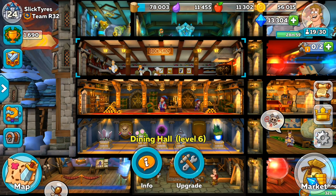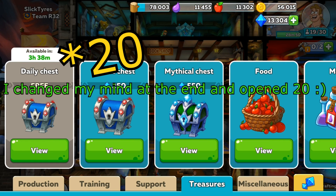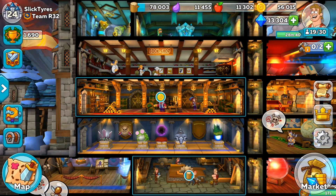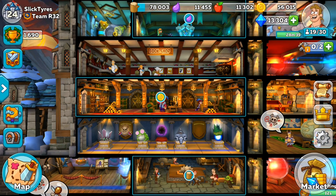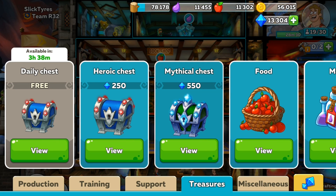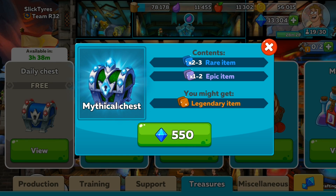Hello there, people of the internet, and welcome back to another Hustle Castle video. Today we're going to be opening up 15 mythical chests. I'm only doing 15 this time — I did 20 last time, link in the description. People pointed out in the comments that I should have waited until I was one throne room higher to get legendary items from mythical chests, but when I opened them you couldn't actually get legendary items — that's why.